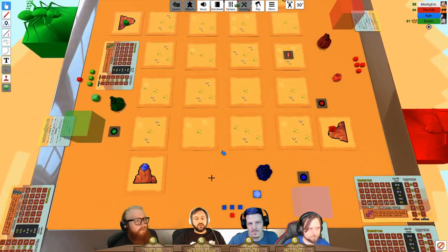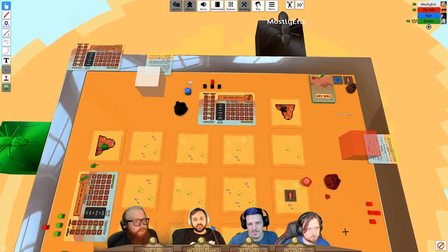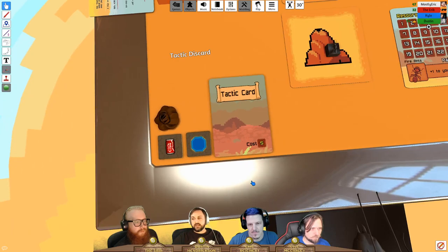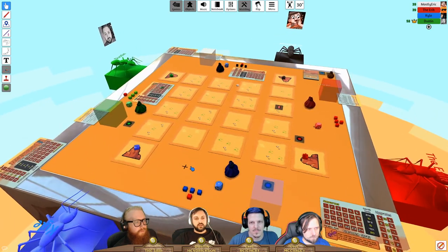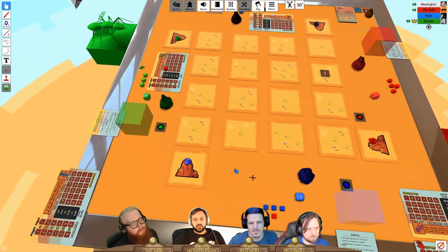You can also buy tactic cards for five resources, listed at the bottom right. When you destroy an enemy anthill, you steal a tactic card from them; if they have none, you draw one. This acts as an incentive to go on the offensive. Reaching 24 control points means you automatically win.